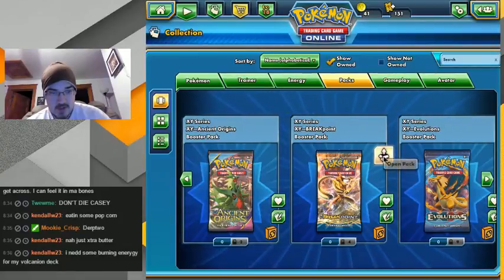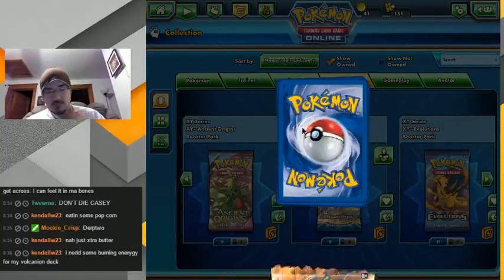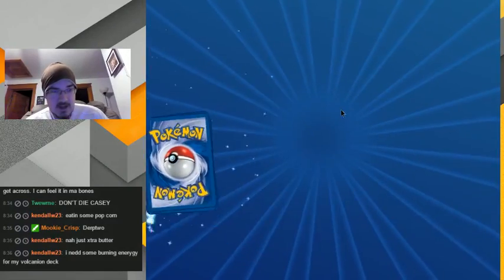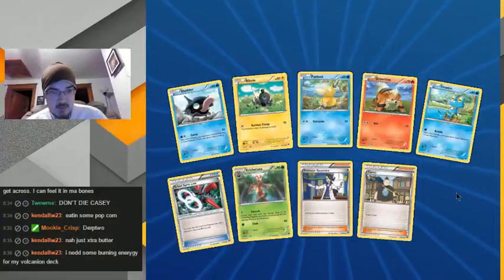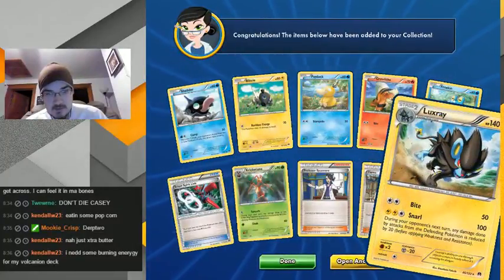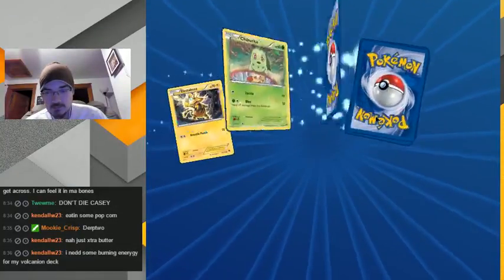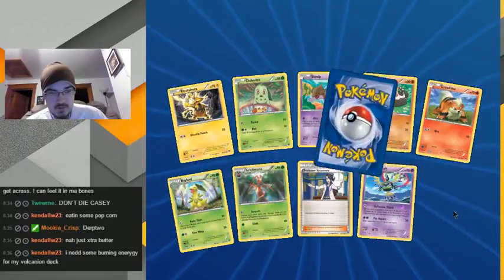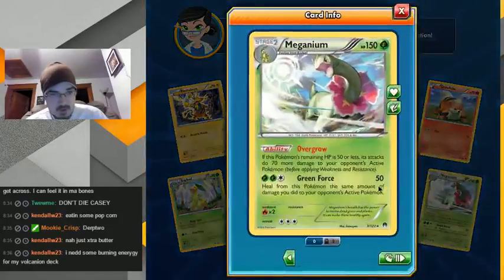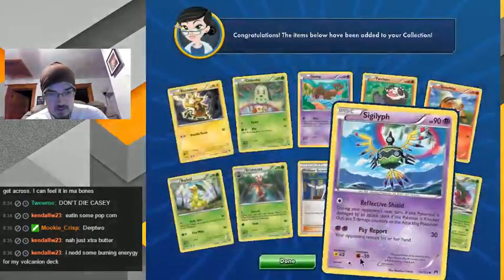Alright, Breakpoint. I got a lot of Burning Energy early when I first came back to the game. Luxray — that's one of my favorite Pokemon, that whole line. Sigulf, reverse. That one's not bad, I don't want to use it exactly but...